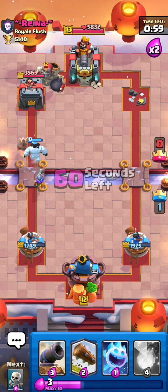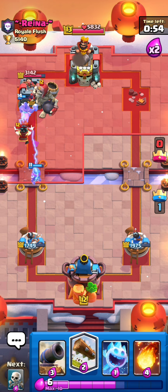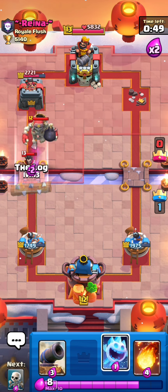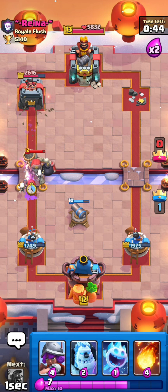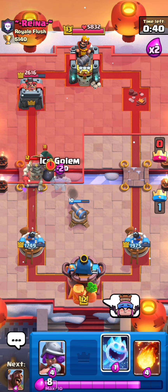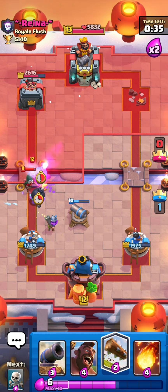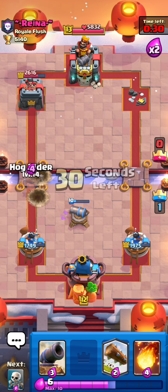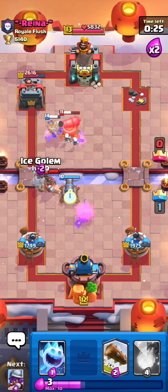He's playing giant skeleton. He doesn't have a cannon in hand — my musketeer is gonna do some damage. He destroyed the electro. That log value was actually so good. Let's play an ice golem. He defended that — we defended very very well. Let's play another hog rider and some skeletons.